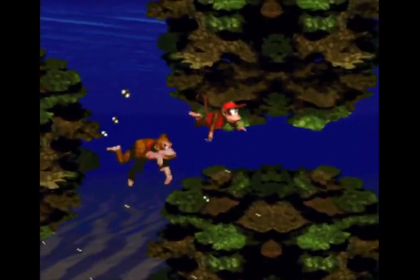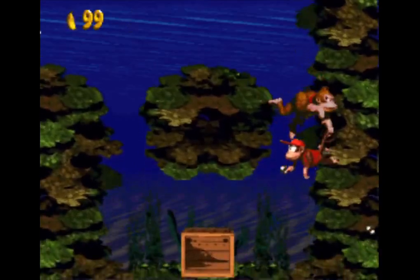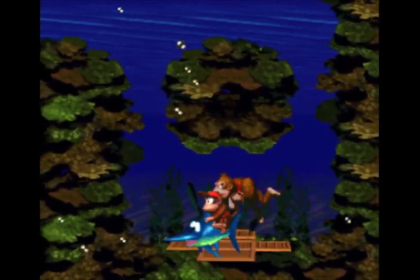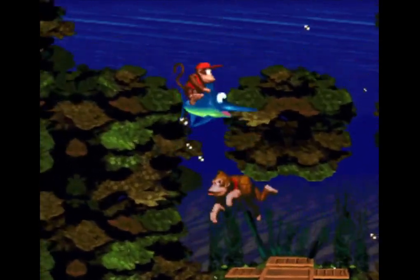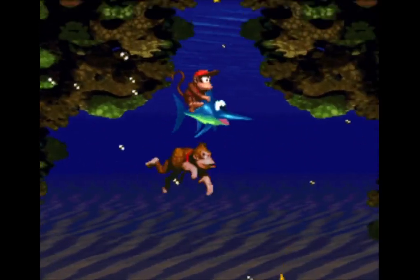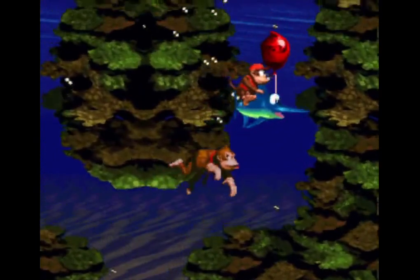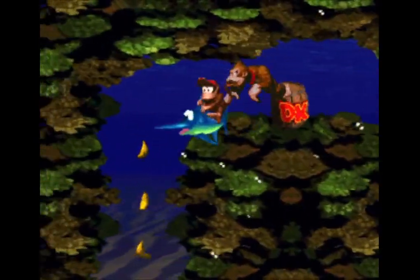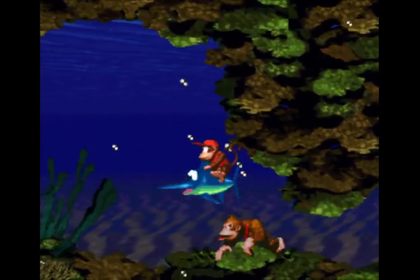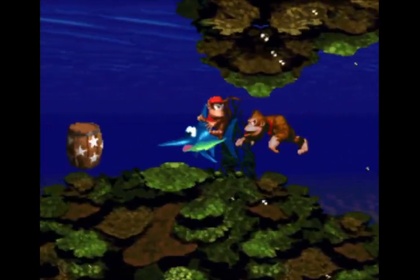Donkey Kong proudly wears a tie to show everyone that he means business. Meet Enguarde the Swordfish, who works long hours as Donkey Kong's underwater chauffeur. Enguarde can thrust forward and attack aquatic lifeforms if Donkey Kong commands it. Just like Rambi the Rhino, Enguarde will attack automatically if he runs into an enemy.